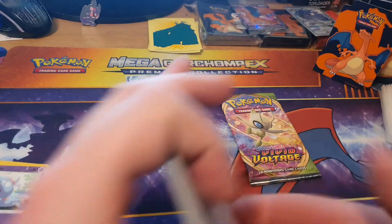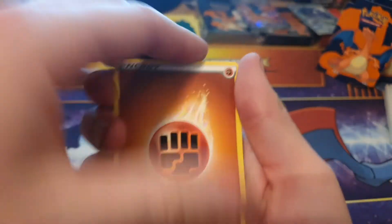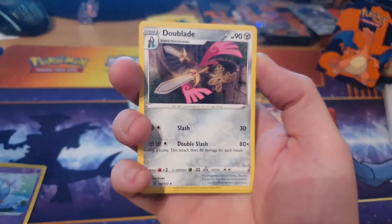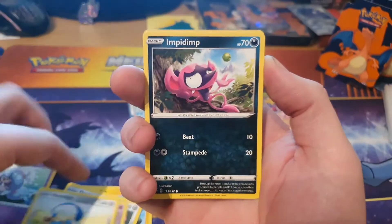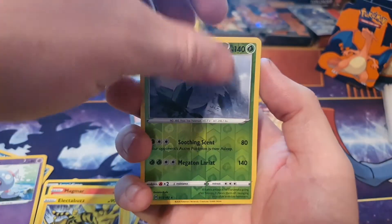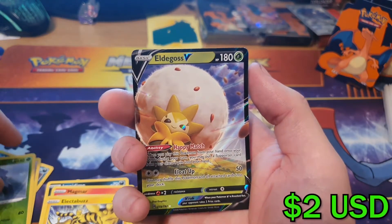Onto our next Rebel Clash — there's your next gold card. Four from the back: energy, Heliolisk, Jewel Blade, Heracross, Natu, Holo Edge, Impidimp, Magma, Electabuzz — reverse holo — Alolan Snow, and Elder Goss.